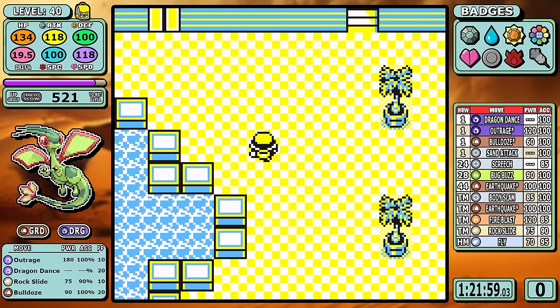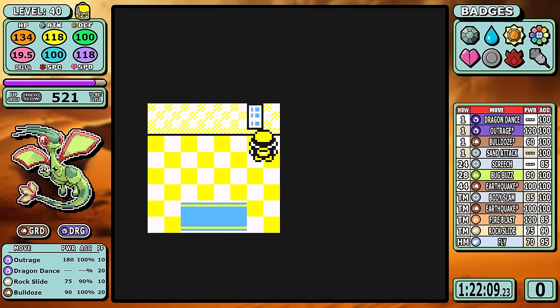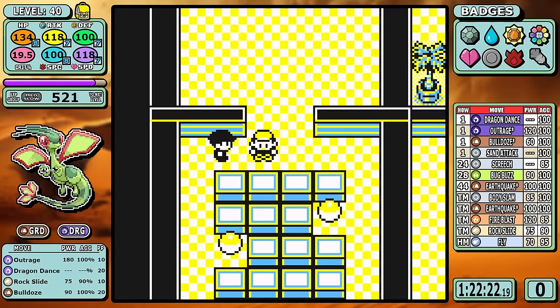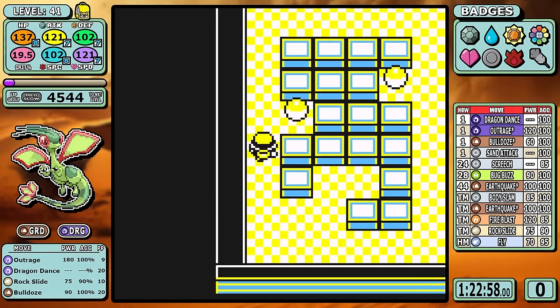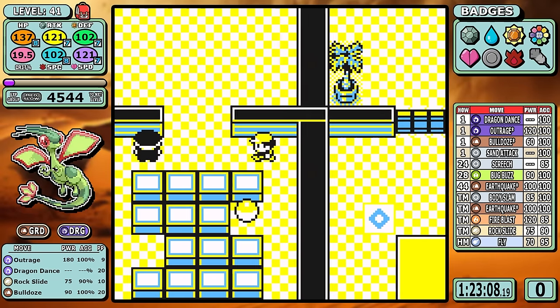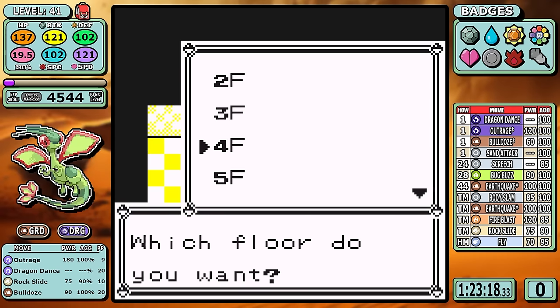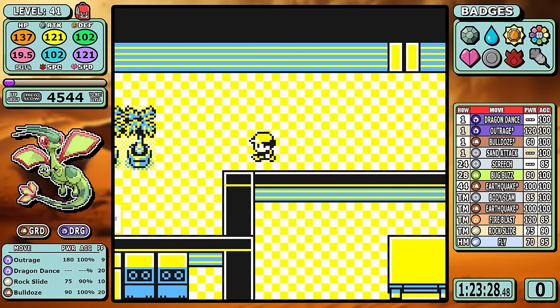Silph Co. is next with no extra battles. As I alluded to earlier with the SS Anne Rare Candy, I need to go to the 10th floor to get this Rare Candy as well. Something absolutely pivotal here is the TM for Earthquake — I'm not going to learn it, and it seems counterintuitive since it will easily be our best move in the game. But we do learn it naturally at level 44, and this little change, while it seems weird now, is ultimately what saved this run.